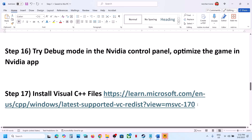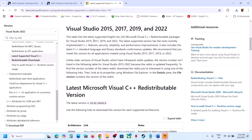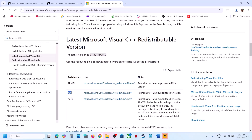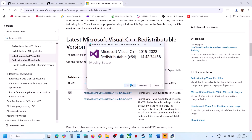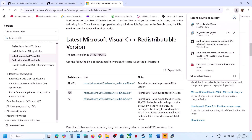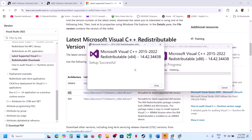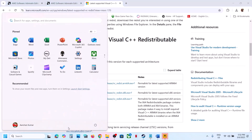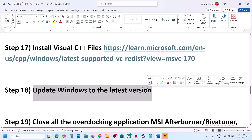The next step is to install Visual C++ files. Copy the link provided in the video description, open it in a browser — it will take you to the Microsoft website. Scroll down and you will see the files. You need to install both x86 and x64. Click x86 and x64 to download them. Run the x64 installer — if you see a Repair option click Repair, otherwise click Install. Do the same for x86. Once installed, restart your computer — a restart is required. After the system restart, launch the game.